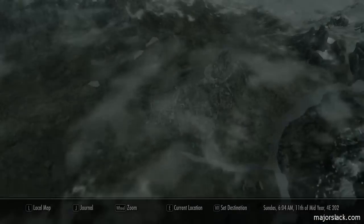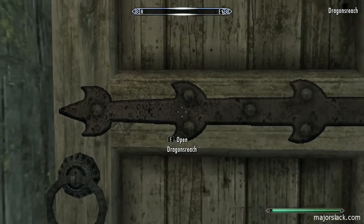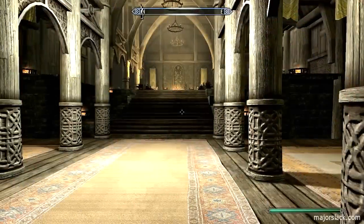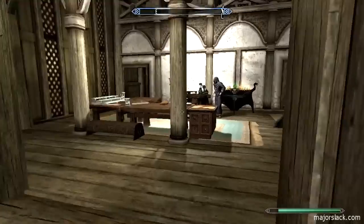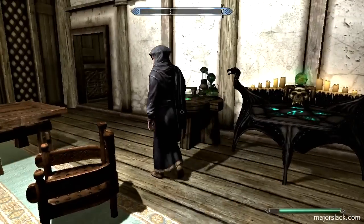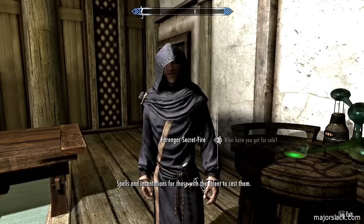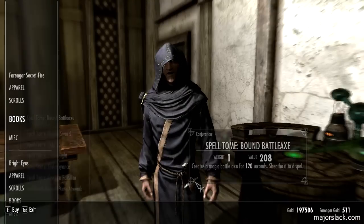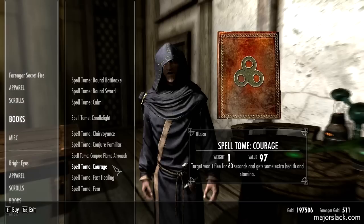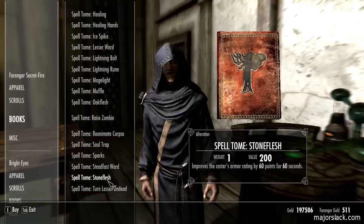Let's go do some enchanting - let's have an enchanting evening at Dragon's Reach. What do I want to enchant? Actually I want to buy something off you first. I'm looking for stone flesh to replace my oak flesh spell - do you have it? Stone flesh, one please.